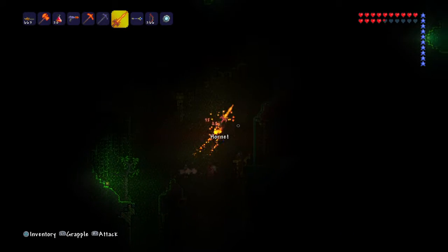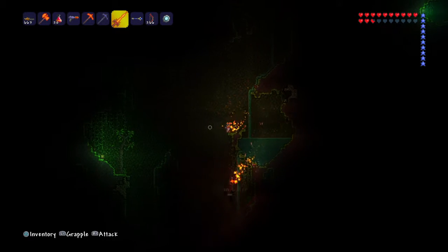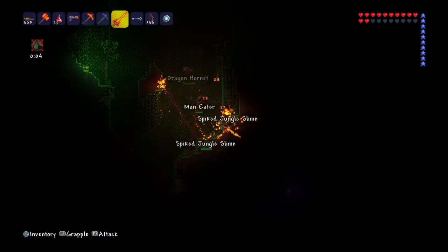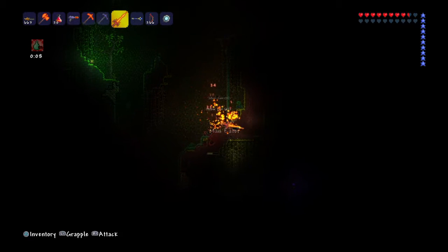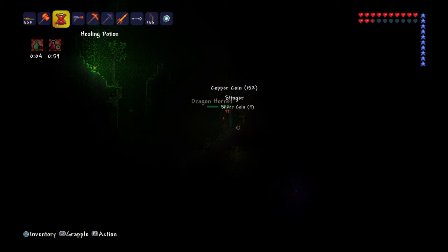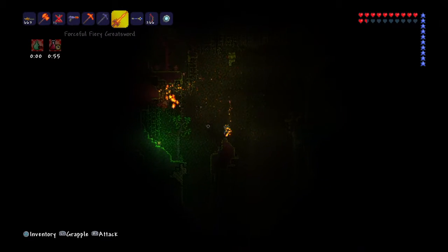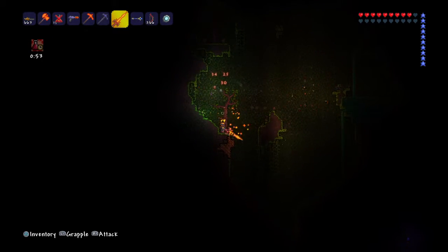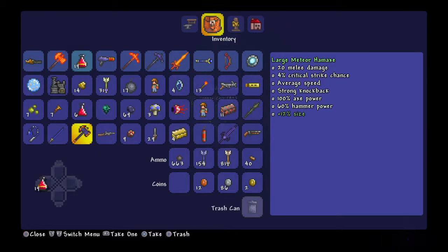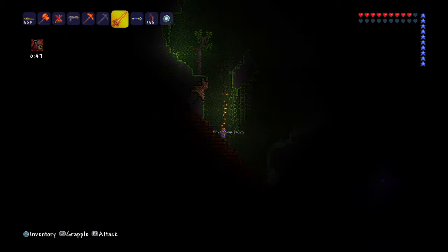Oh yes, even more — there's tons here. But we have full hearts now so that's really good. Oh jeez, there's so much down here. Don't die, don't die. I used a healing potion. Get all these guys because we need all their stingers. We have 17, actually — that's pretty good. We're halfway, pretty much.